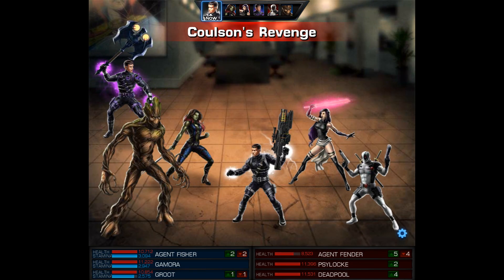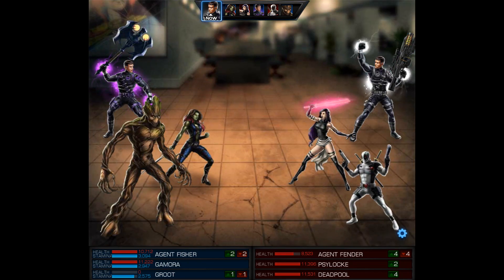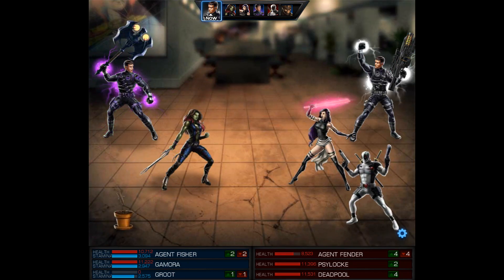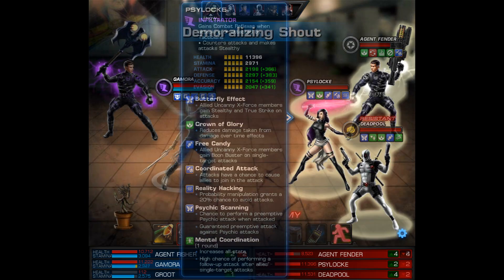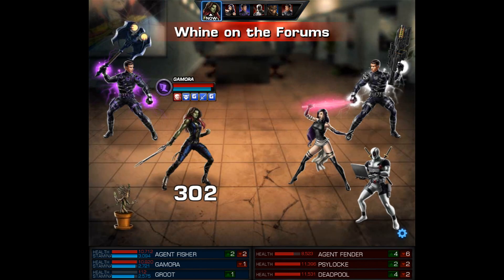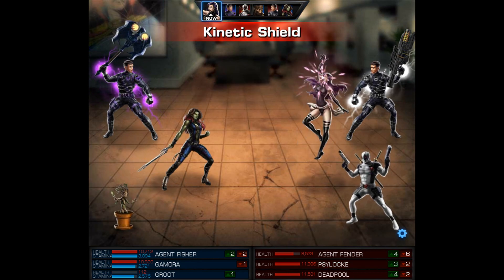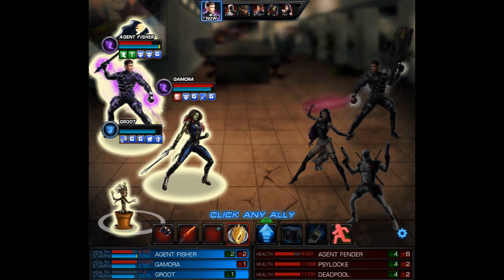But what he ends up doing is using Coulson's Revenge and there's no way we live through that. So with Groot in cutting form our agent is now vulnerable, so what I'm going to do with Gamora is use Demoralizing Shout and hopefully we get a Cower proc. As long as Psylocke doesn't attack my agent and cause the others to join in we should be fine. She uses Kinetic Shield and that's going to be the end of her turn.